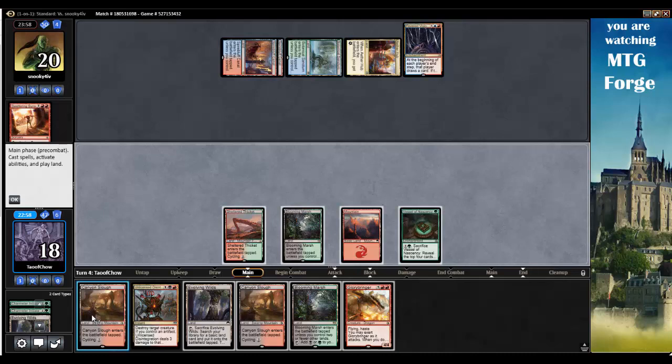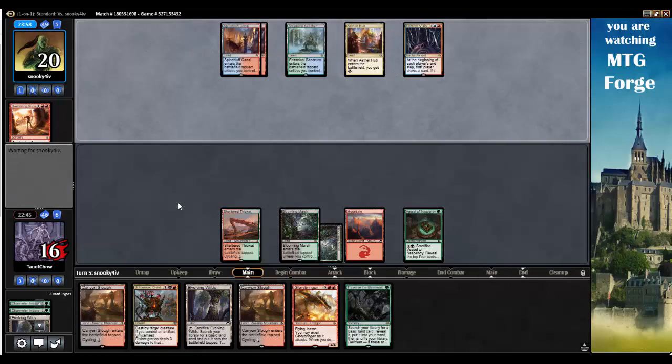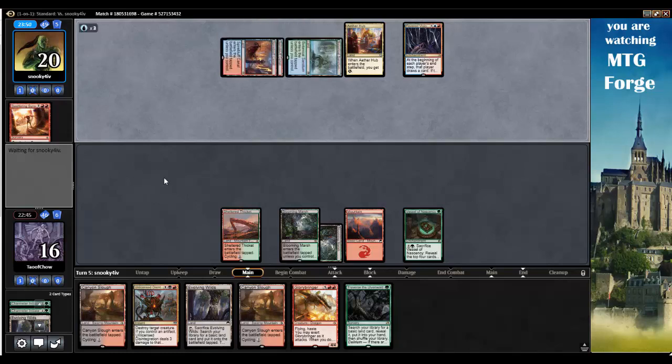Let's bring out Blooming Marsh. That's going to come in tapped anyway, whatever. I can always sack my Vessel of Nascency. Fevered Visions is just going to kill me here. I just can't get my stuff out fast enough, especially because my mana is just not coming online the way I want it.